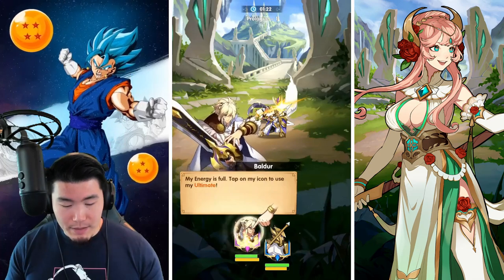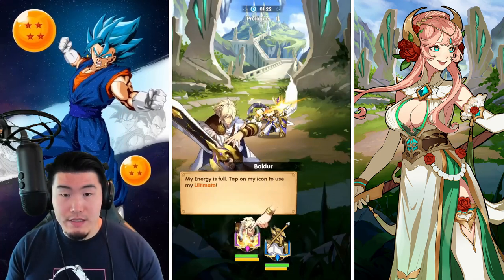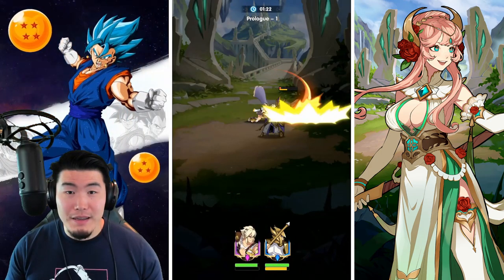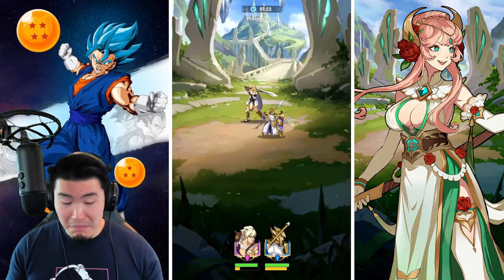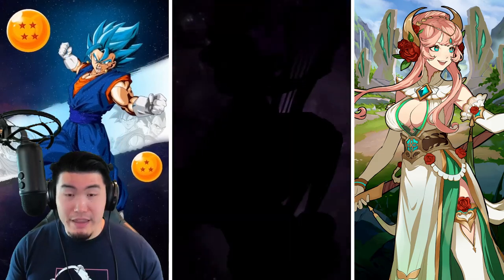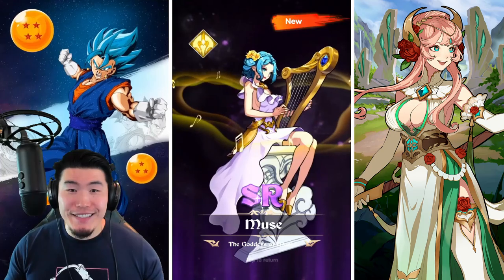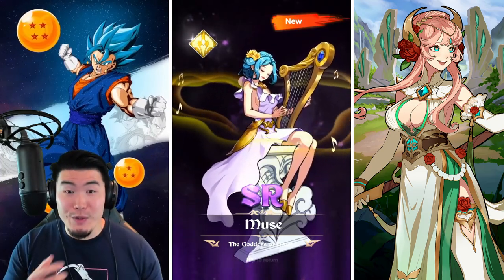My energy is full — tap on my icon to use my ultimate. So we're going to use Baldur's ultimate here. And we won. We also got a new character, which is Muse, the goddess of music.